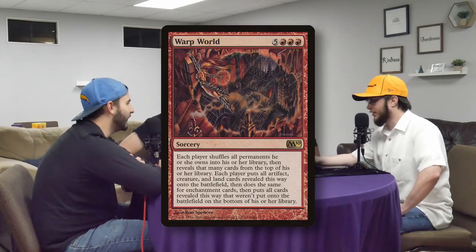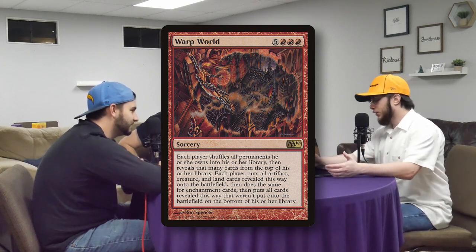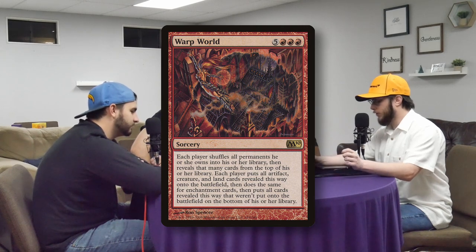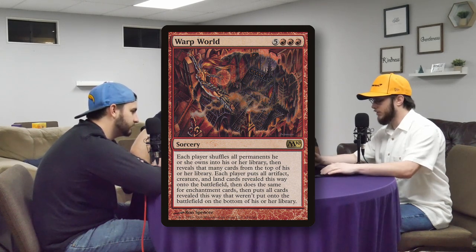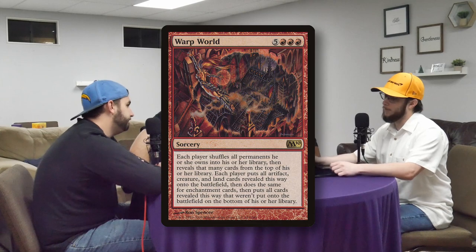My number two is a very fun card — it's Warp World. It's a seven-mana red sorcery. Each player shuffles all permanents they own into their library, then reveals that many cards from the top. Each player puts all artifact, creature, and lands revealed this way onto the battlefield, then does the same for enchantments, then puts all remaining revealed cards on the bottom of their library. So basically it affects everybody — everybody counts up all their permanents, chucks them back into their library, and then just flips off the top and let's see what we get. Pure chaos.